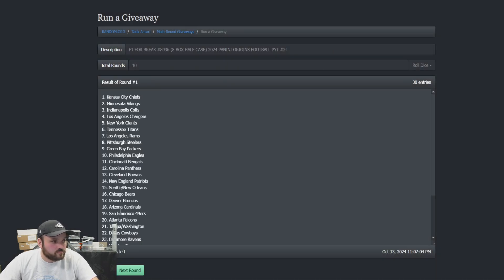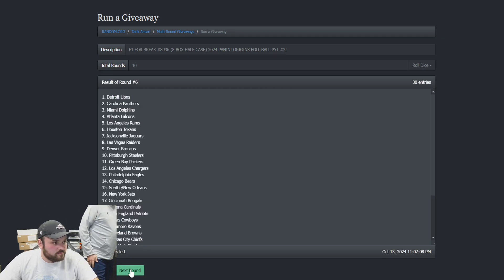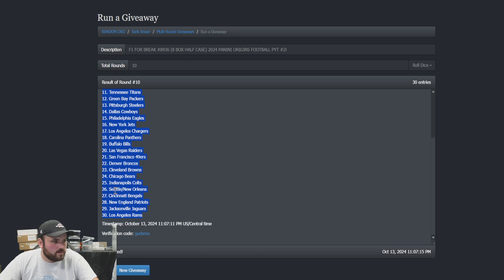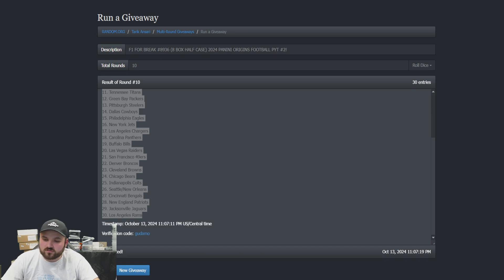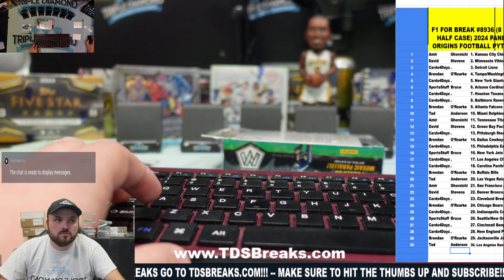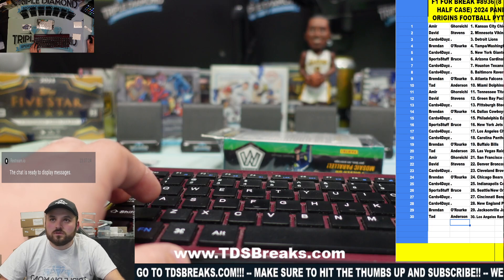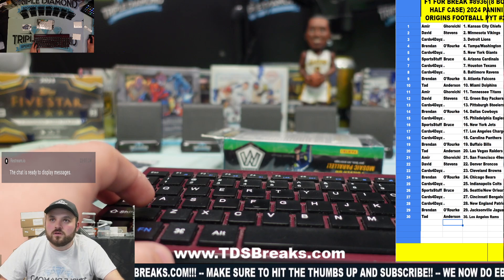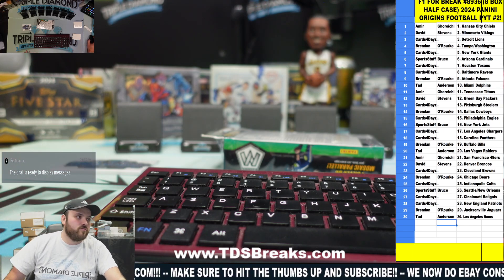Let's roll that again. Now let's figure out which teams you guys are getting. And now it should look right on the sheet. Much better. Turn that down for you so you guys can see your teams. That should look better for you. I only got 30 teams in there, I think.